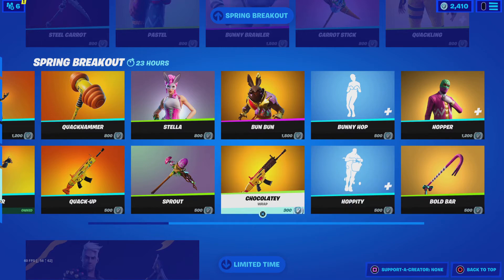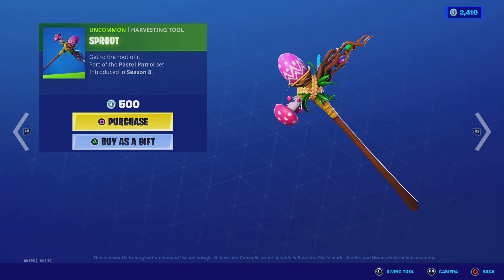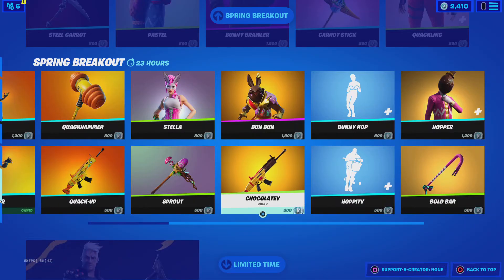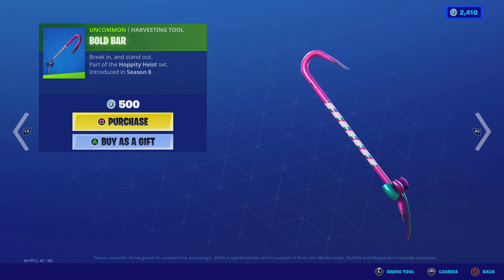Hoppity. Sprout — here's the swing sound. Chocolaty. Bold Butter — here's the swing sound. This is a sweaty pickaxe, by the way.